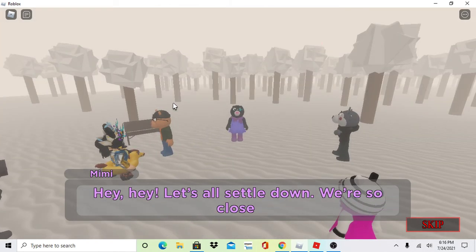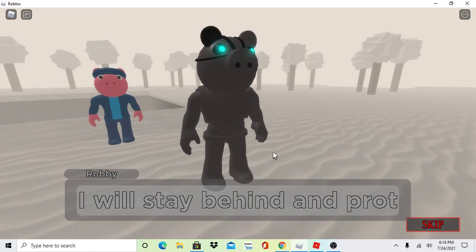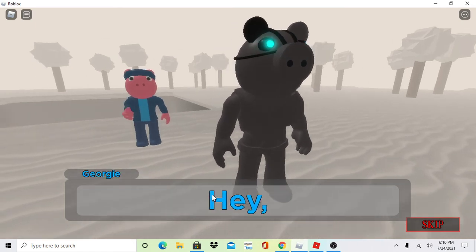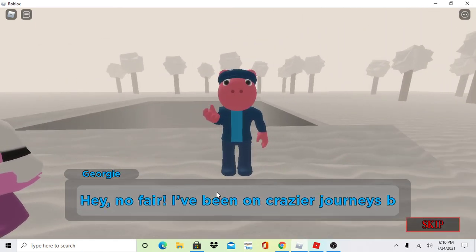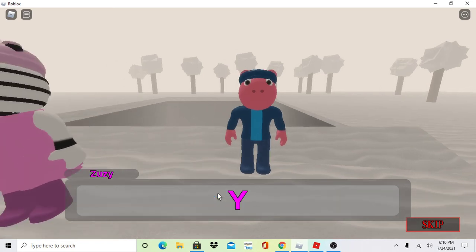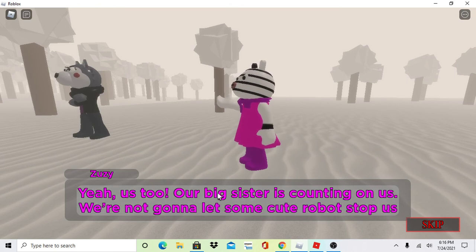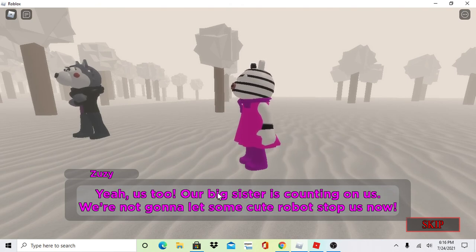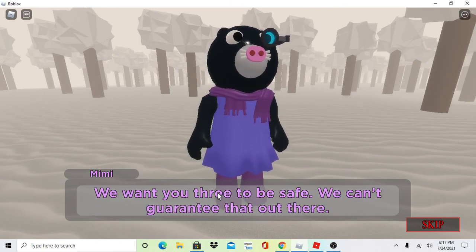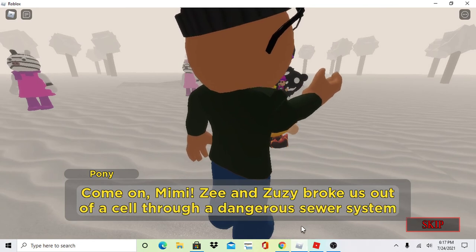Hey, hey — let's all settle down. I'm so close to finding what we came here for. I'll stay behind and protect the children — it is my duty to do so. Hey, no fair — I've been on crazier journeys before. I'm going. It's what my family would've wanted. Okay? Yeah, us too. Our big sister's counting on us — we're not gonna let some cute robot stop us now. So okay. We want you free to be safe — we can't guarantee that out there. Okay, come on Mimi. Zee and Zee — look inside of a cell, food, dangerous sewer system.